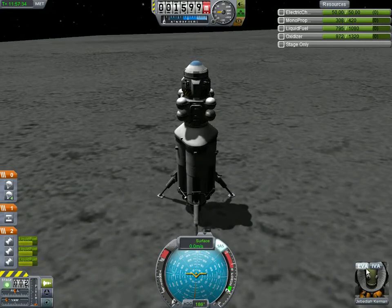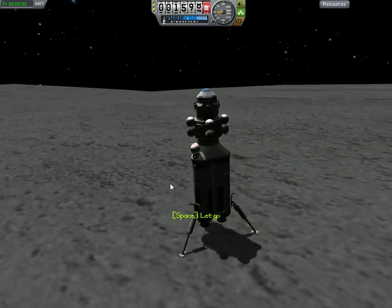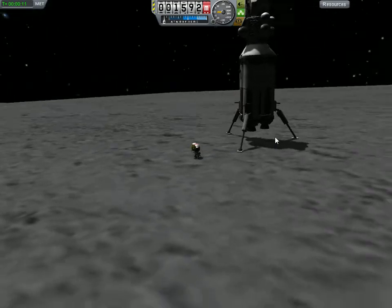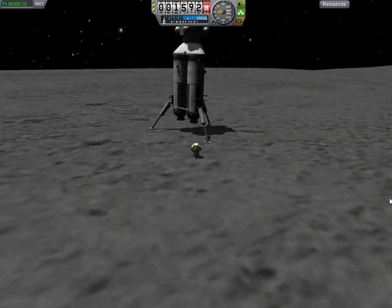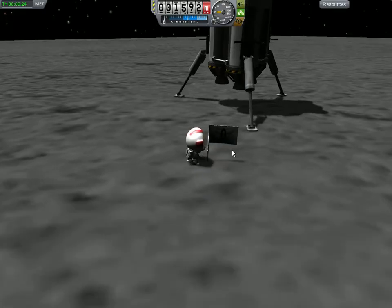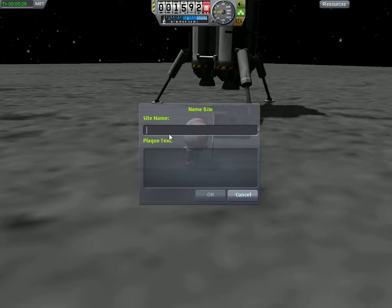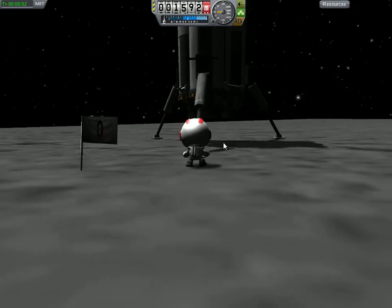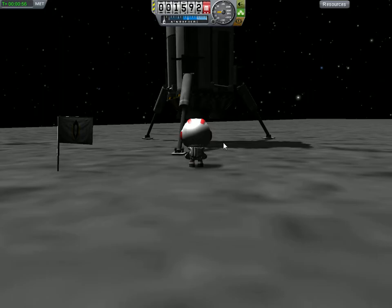There's your moon tutorial. Let's get out real quick and plant our Kerbal flag. Here we go — Cerberus. I can't think of anything to write on the flag, so whatever. We're going to pull out the jetpack. WASD and Q&E are the steering, but Shift and Control are up and down.